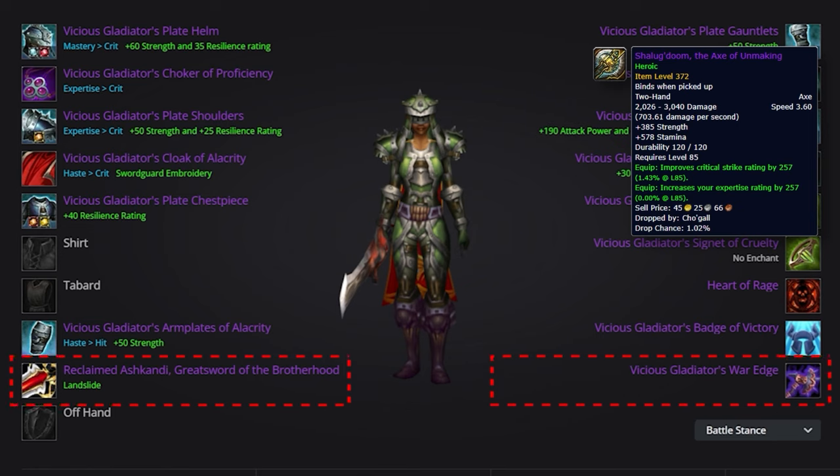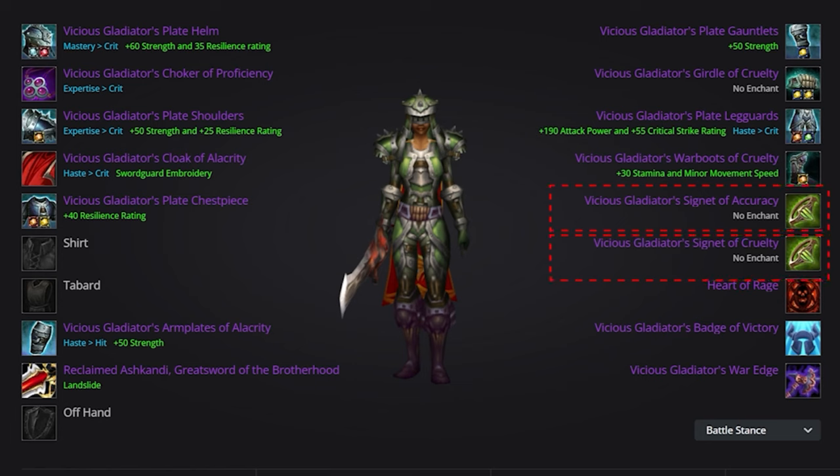The ranged slot will be occupied by the Vicious Gladiator's War Edge. For your jewelry, you're going to want the Vicious Gladiator's Choker of Proficiency. For your rings, grab the Vicious Gladiator's Signet of Accuracy and Cruelty. For your trinkets, use the Vicious Gladiator's Medallion of Tenacity on Horde. If you're on Alliance, replace this with Heart of Rage. Without Heart of Rage you're going to have an expertise deficit even with Shaluk Doom, so keep this in mind when reforging. You'll then want to use the Vicious Gladiator's Badge of Victory for both Horde and Alliance.